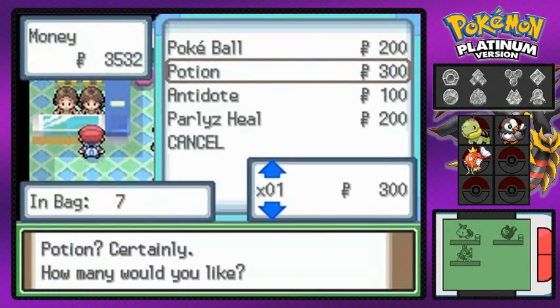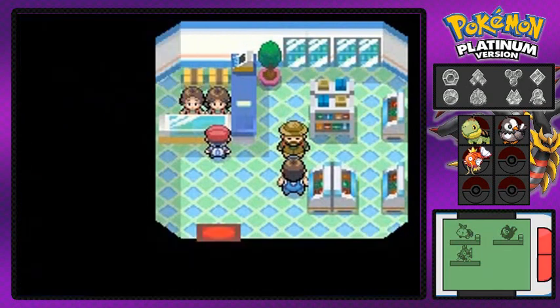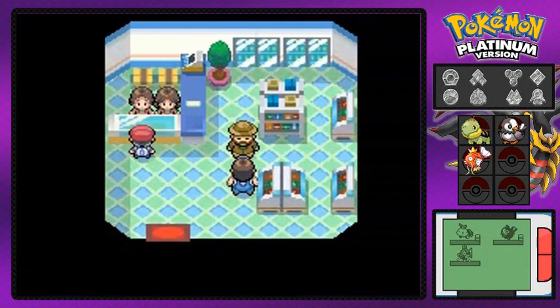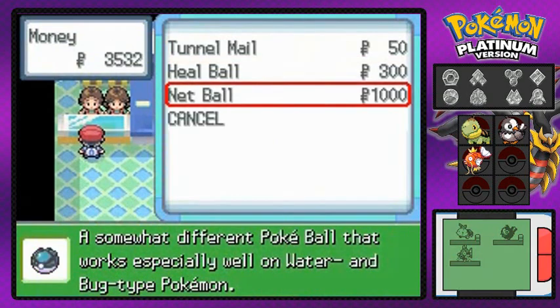I'm gonna be buying quite a few items — potions, paralysis heals, antidotes, all that fun stuff — because we need to prepare and be on point with everything right here.